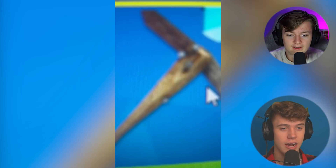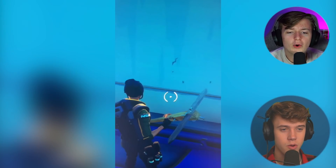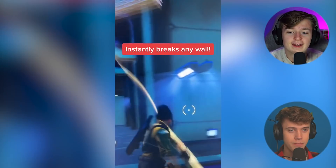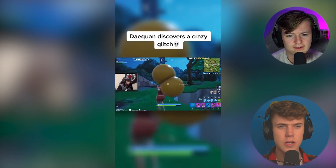Crazy Fortnite pickaxe glitch you need to try. He's got the wooden one — use his pickaxe in Save the World mode. What's about to happen? It instantly breaks the wall!